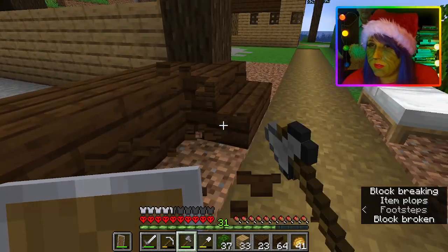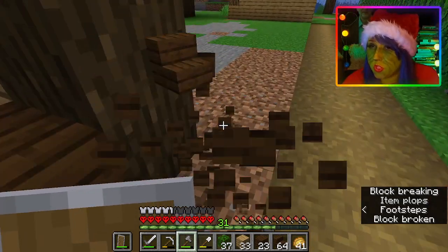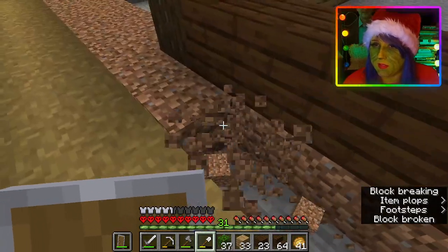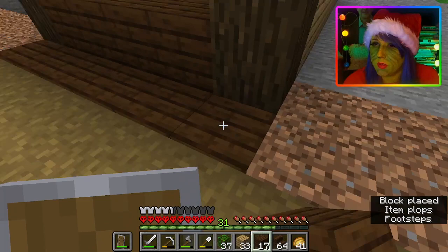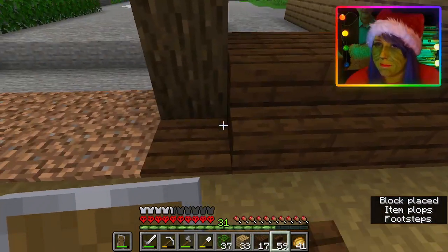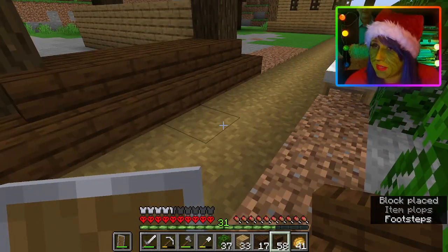you gotta, whatever block you use for your stairs — in this case, you pop them underneath, and then no more sliver.